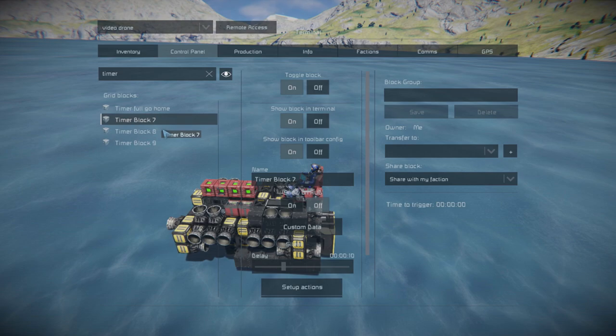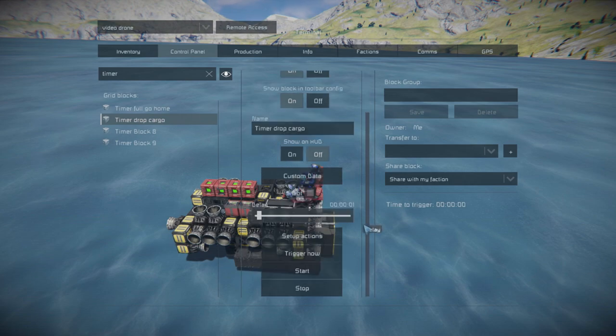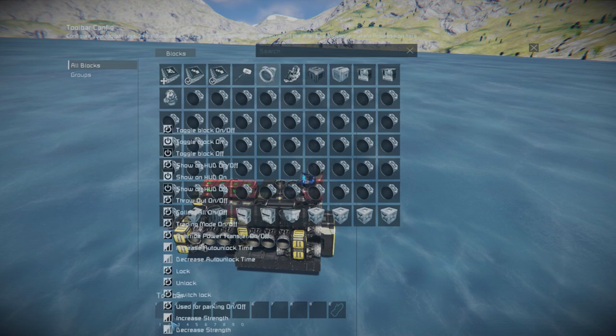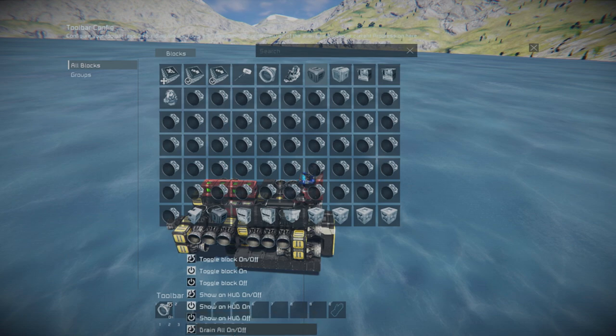Now let's set up the second timer block. Rename it to 'timer drop cargo'. Set the countdown to 1 second and toggle silent on. Now let's set up actions: first, drag down the connector and choose throw out on or off. And second, drag down the sorter block and choose drain all on or off.